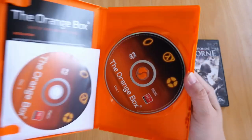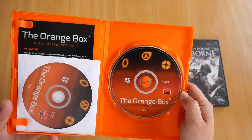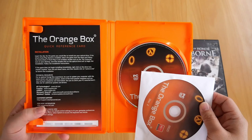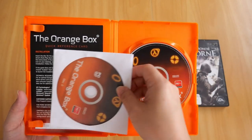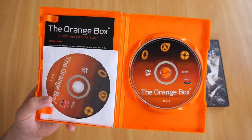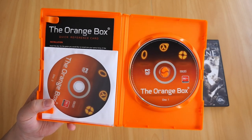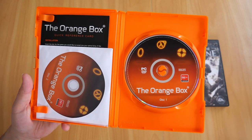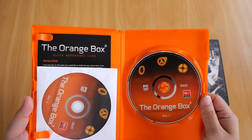Let's open it up and see what's inside. Inside contains two DVDs and a leaflet that tells you how to install the game - a quick reference card. To be honest, I cannot remember if disc 2 is needed to install the games. If anyone knows what the second disc is actually for, let me know in the comments. Anyway, that is my copy of Orange Box for PC.